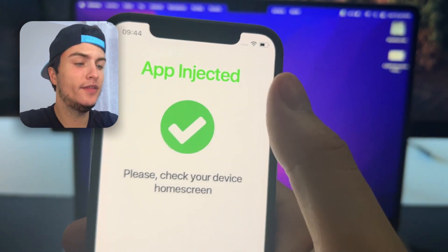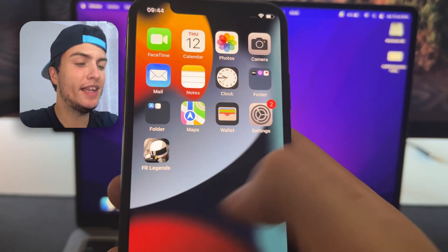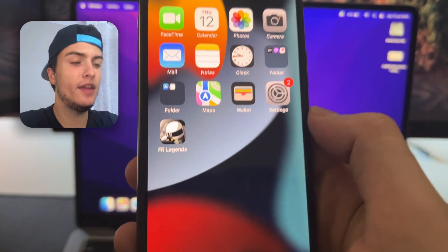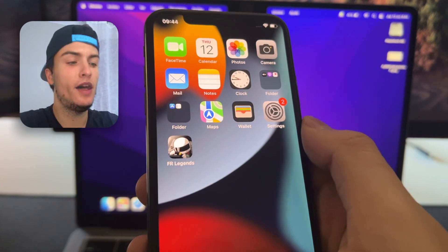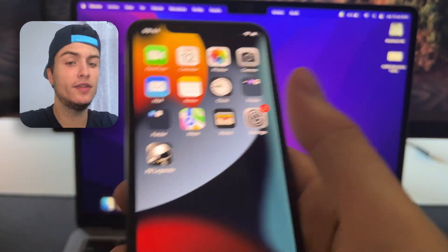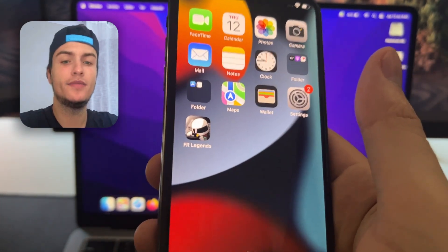The app has been correctly injected and installed. Before getting installed, if your device is new and you've never used TapTweak before, it will request you to install two apps — basically some files that you need on your phone. It doesn't take more than one or two minutes; just install those files, then refresh and you will get the FR Legends mod installed.